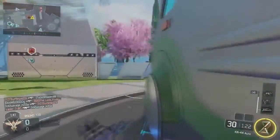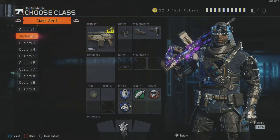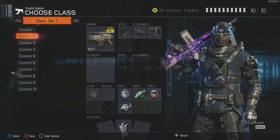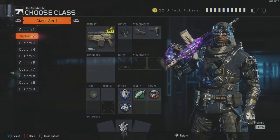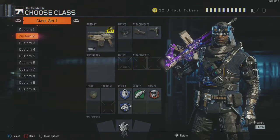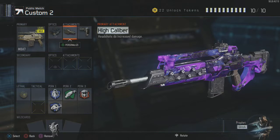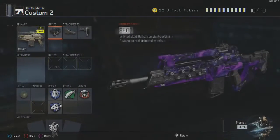The class setups you're going to be using are the M8A7 and the KN-44. The reason I say these two guns is because these are two of the easiest guns in the game to use — or if you prefer an SMG you can use that as well. For the M8A7, I recommend three attachments: Stocks so you can move quicker, High Caliber so you can deal extra damage, and the ELO or Red Dot sight — whichever you prefer, I prefer the ELO.